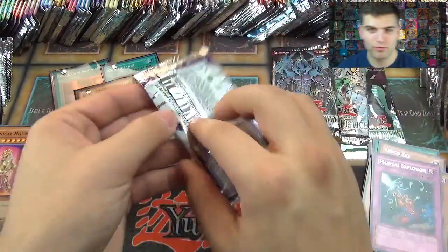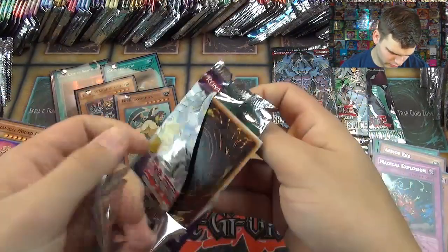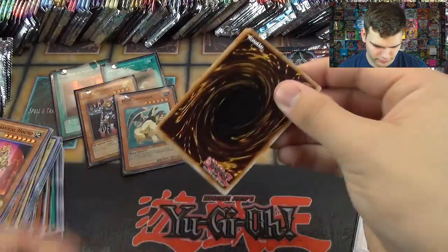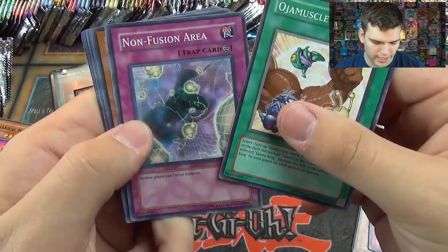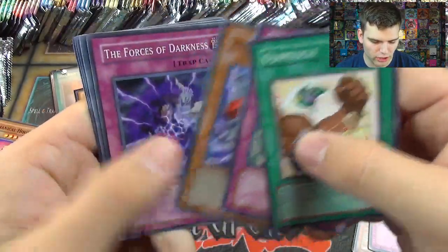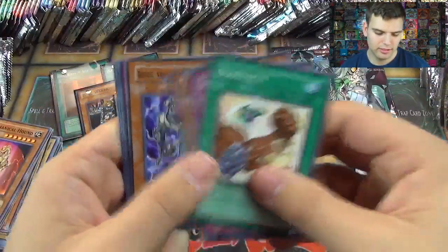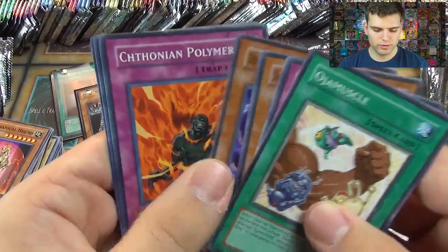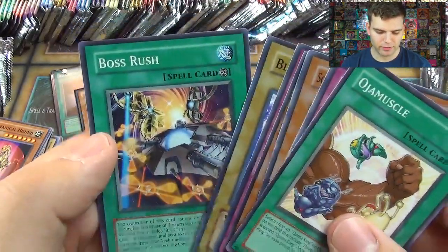Only four packs left — can we get one more foil? This is Elemental Energy: Ojama Muscle, Non-Fusion Area, Scar, Scout of the Dark World, Forces of Darkness, Level Limit Area A, Beige, Vanguard of Dark World, Shethonian Polymer, Blade Skater, and Boss Rush.